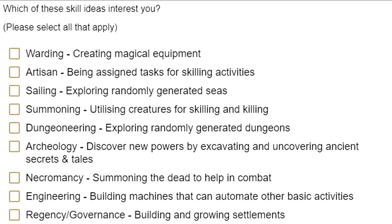They even had a direct question about which skill idea interests you the most. Options included: Warding, which we already know about — creating magical equipment. Artisan, which was polled back in 2015 — kind of like the Slayer equivalent for skilling. Sailing, which is exploring randomly generated areas. Summoning, Dungeoneering, and Archaeology, all from RS3. Necromancy — summoning the dead to help you in combat. Engineering — building machines that can automate other basic activities. And Regency and Governance — building and growing settlements. Or none of the above.